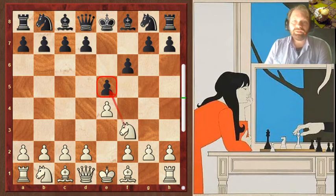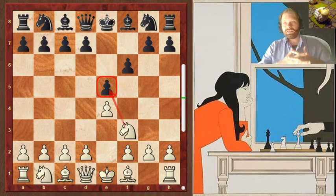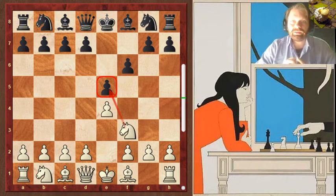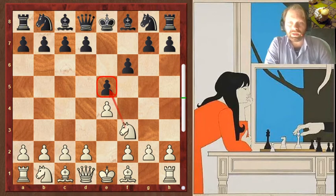We start with e4, e5, knight f3, and after f6, this is our first opening mistake, because it doesn't do much defense and badly at that. It doesn't develop anything, and it opens the black king, so we just go and take on e5.